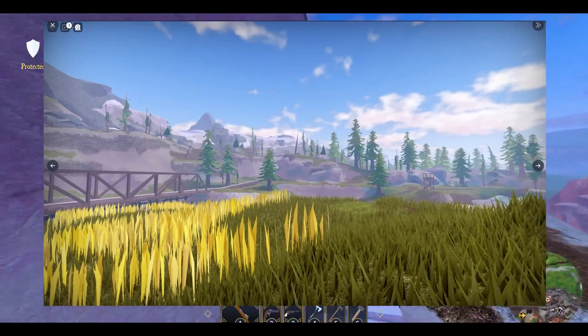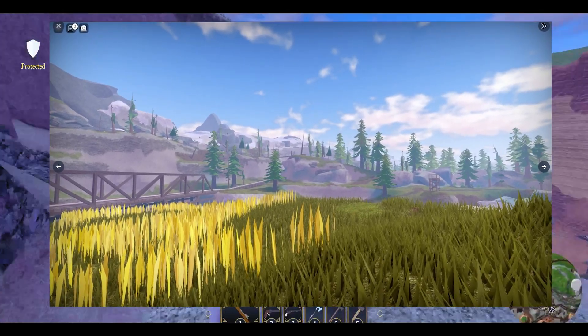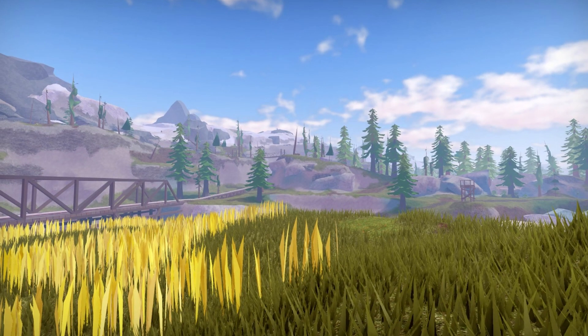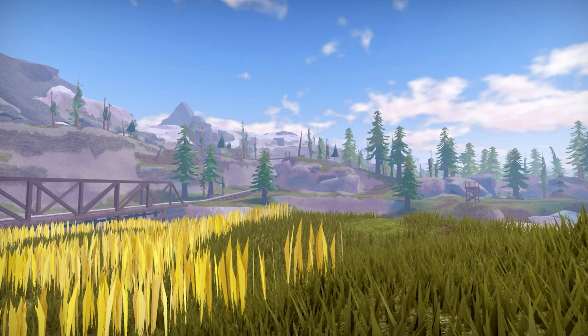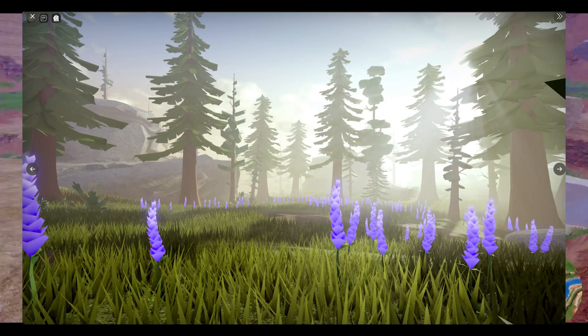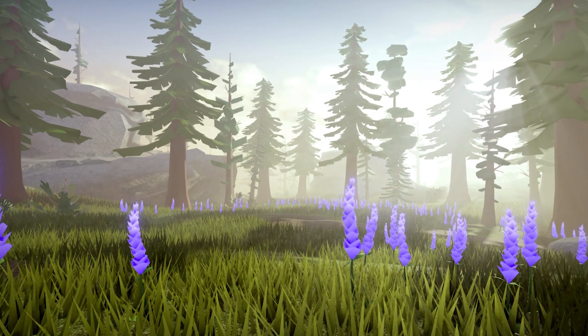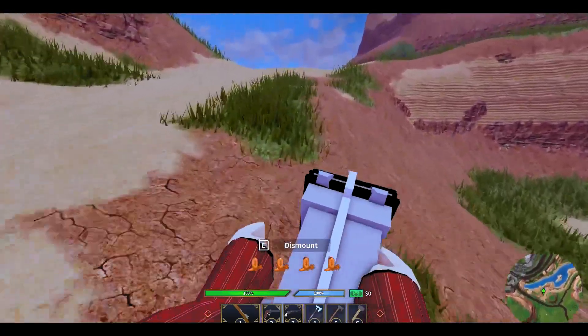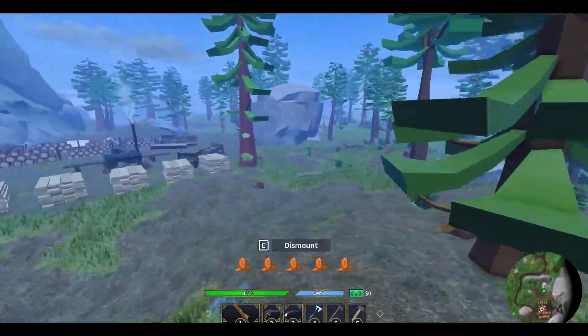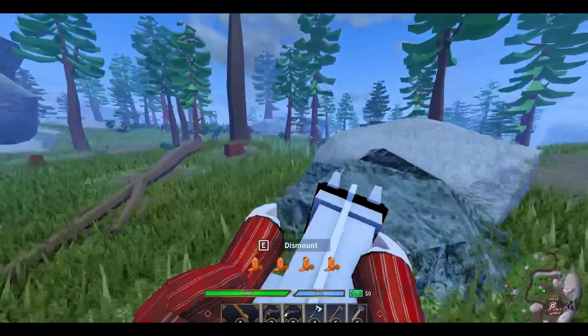Pinewood Hills got revamped and we got some screenshots to share. Firstly, the bridge I was talking about earlier. Secondly, we can see the new biome changes and the location of the bridges in Pinewood clearly. Thirdly, we can see some new flowers in this location — I don't actually know where this is, but it could be one of the locations in the revamped Pinewood Hills. And lastly we got some low-poly glimpses from the old sneak peeks.